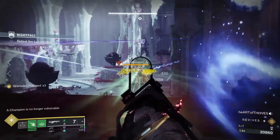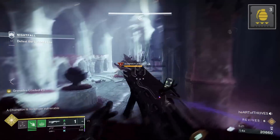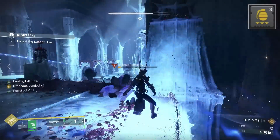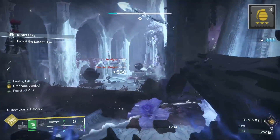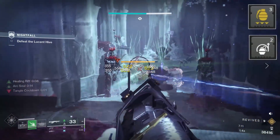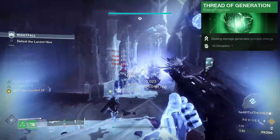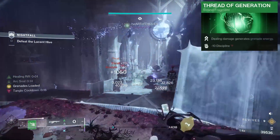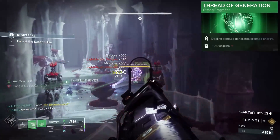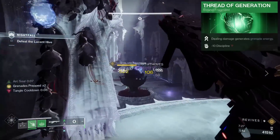Since we are built around our grenade, we will leverage mods like Grenade Kickstart, Impact Induction, and Bomber. Grenade Kickstart will give us grenade energy after we use our shackle grenade when we have armor stacks — the more armor stacks we have, the more energy we receive. Impact Induction gives us 20% grenade energy after we cause damage with our melee. Bomber will give us 20% grenade energy after we use our healing rift. The fragment Thread of Generation will also be essential, as any damage we do gives us grenade energy. Between the fragment and mods, we will have very high uptime on shackle grenade without the need for exotics to further give us grenade energy.